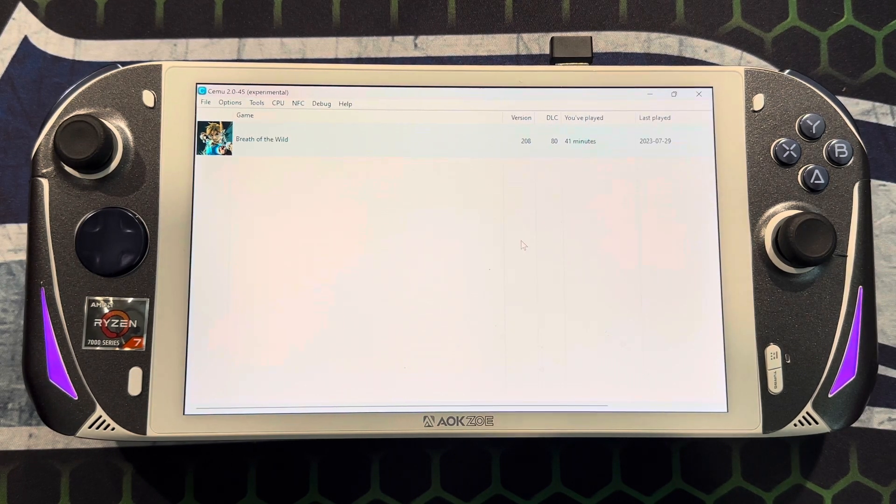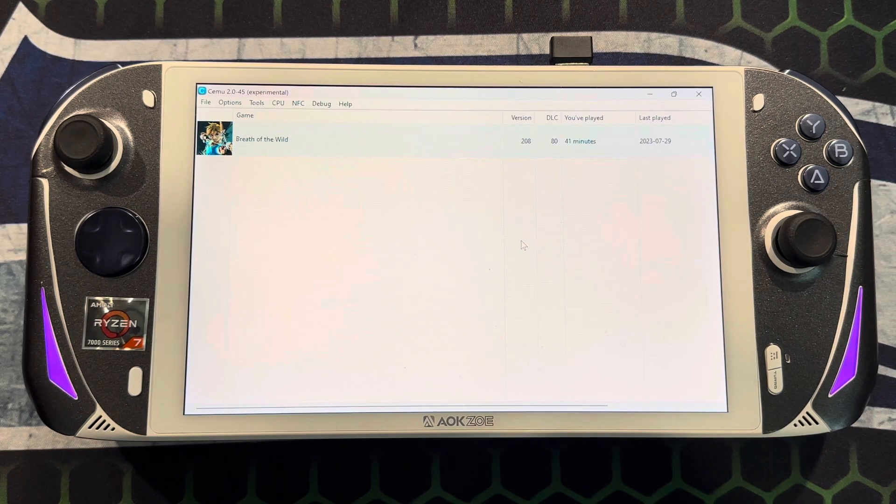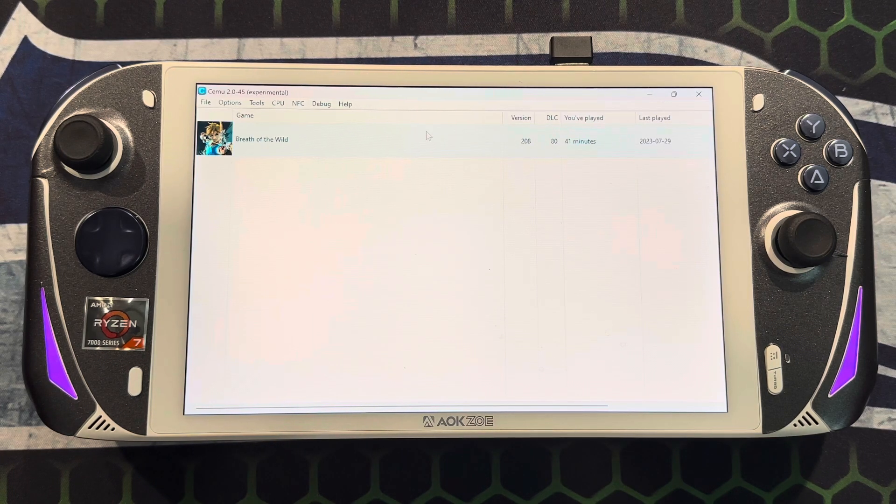Getting Cemu set up is really easy once you download the emulator. One of the key things to know is that if your games don't load right away, go into the Cemu folder wherever you downloaded it — there's a key file, I'll link it in the description. Make sure you go ahead and swap that key file out, because I think the regular one comes with a vanilla key file.